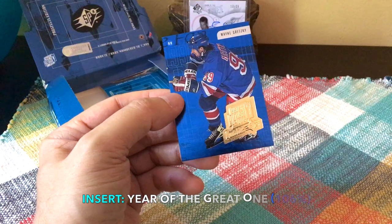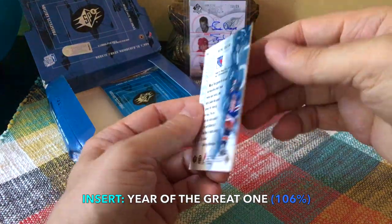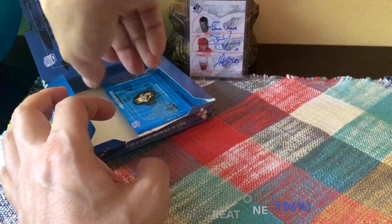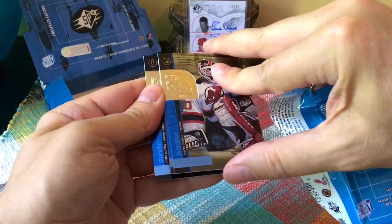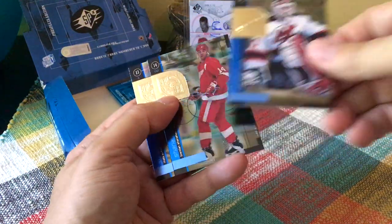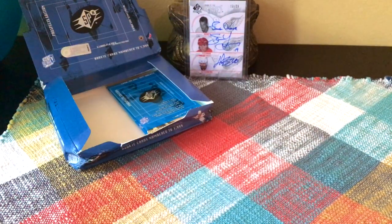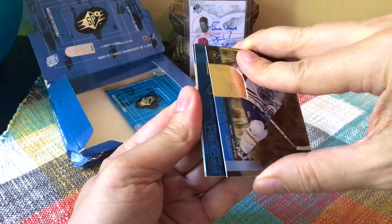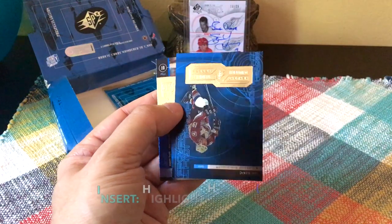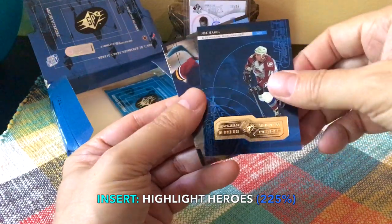I believe we hit our Great One! We have a Chris Pronger as well as a Theo Fleury Lasting Impressions. And here would be our Great One — the Year of the Great One, really great looking card. It's card number 15 on that checklist and has a quote from Barry Melrose. We have a Marty Brodeur, a Shanahan, and a Sundin card. We have another Highlight Heroes — we're guaranteed two of those. There's Dougie and Joe Sakic Highlight Heroes.